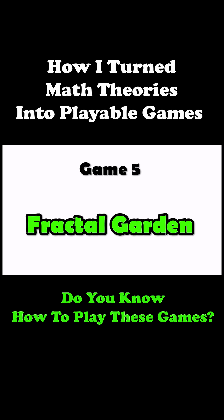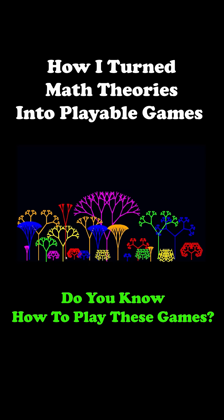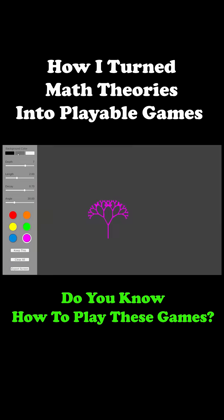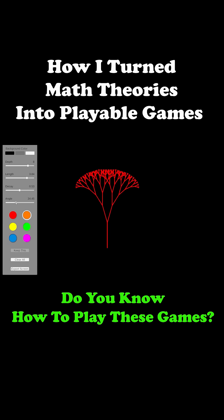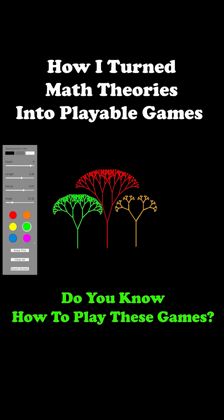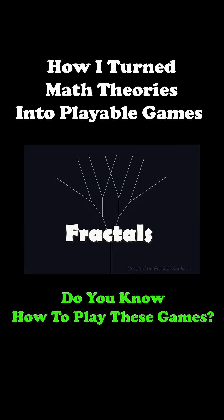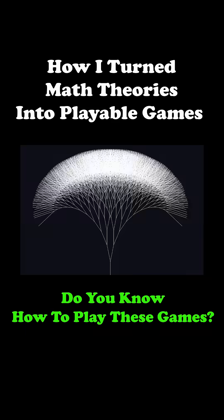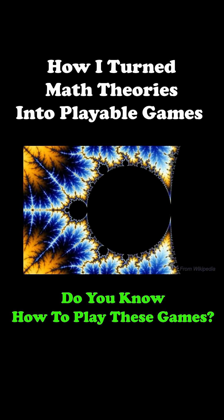Game 5: Fractal Garden. This one's all about creativity and calmness. You simply click to grow intricate branching fractal patterns, like building your own digital forest. You can customize colors, tweak parameters like branching angle and complexity, and save your favorite creations to share with others. It's based on fractals — mathematical patterns that repeat at smaller and smaller scales, revealing how math can create both order and natural beauty.